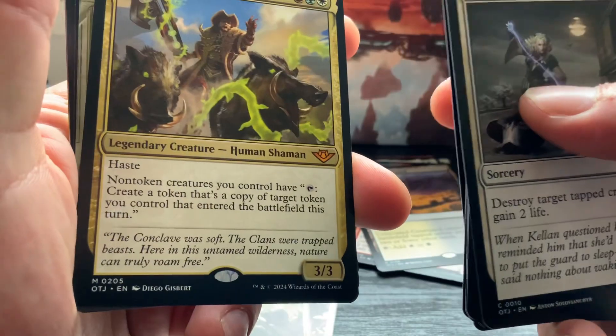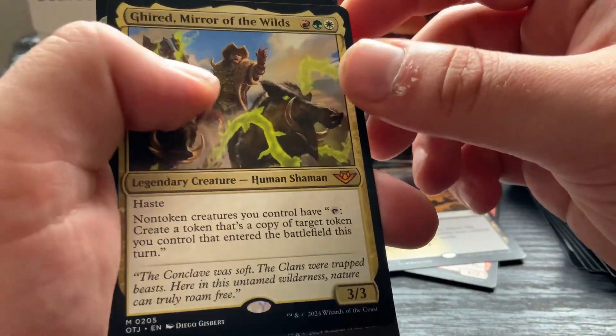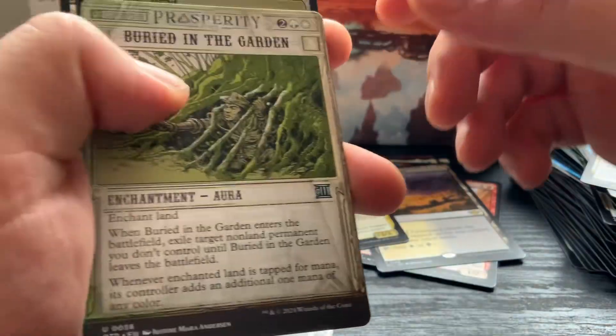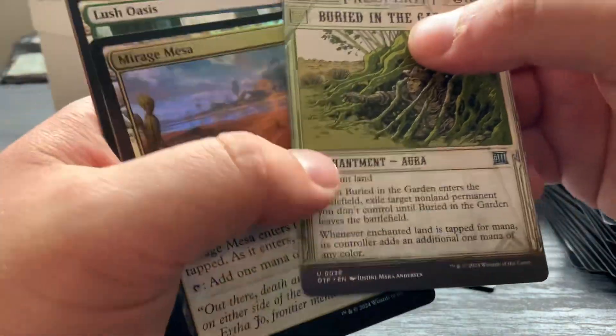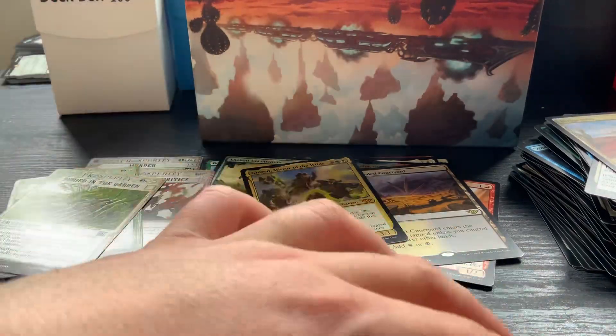Interesting - I didn't even know mounts was a thing. Jirred, Mirror of the Wilds - that's a mythic. Another prosperity card and the rest are normal cards.